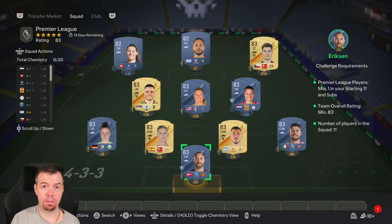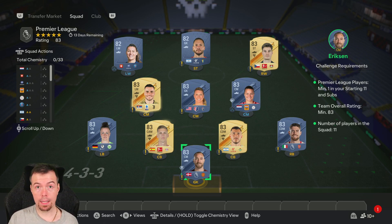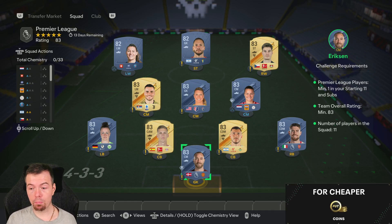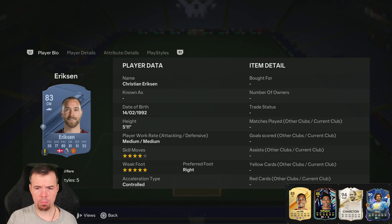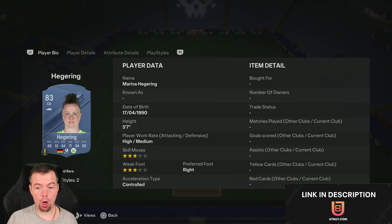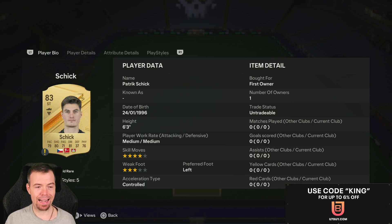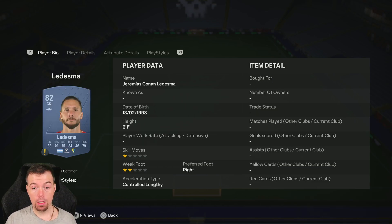For the 83-rated team, nine 83s and two 82s is the way to go, because 83s are at minimum price. Non-rares are cheaper than rares too. You only need one Premier League player — Ericsson and Fraudinho are the cheapest Premier League 83-rated players at 900 coins each at minimum price. The rest — Rodriguez, Olmo, Hergering, Spitze, Murphy, Kostic — are all 900 coins each.